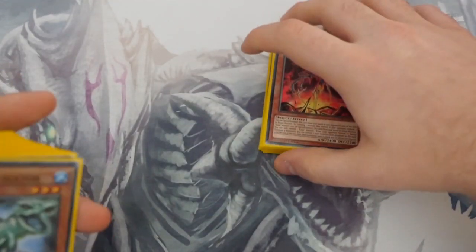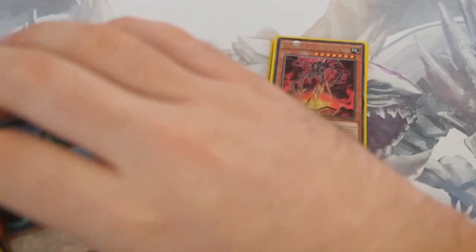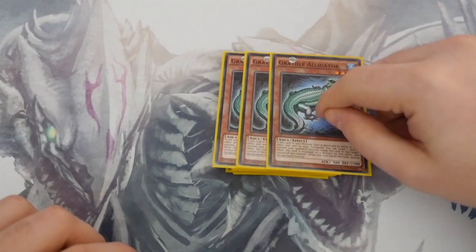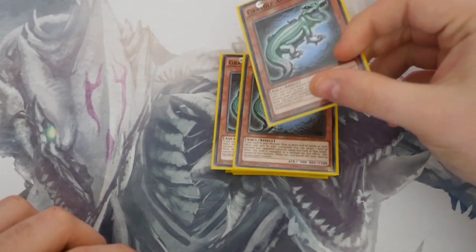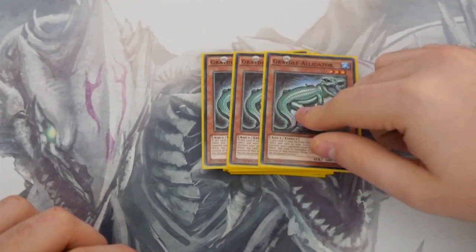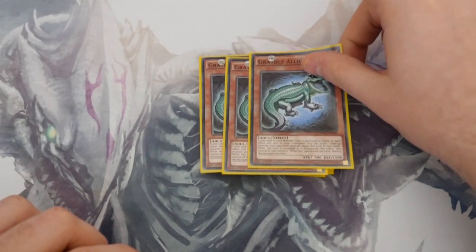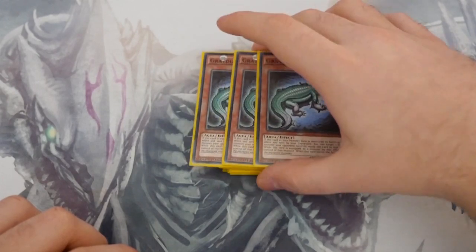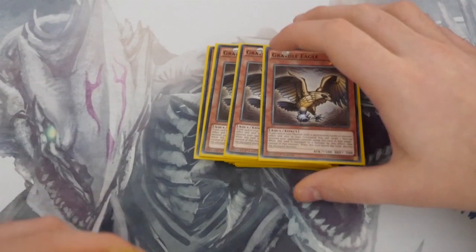That's it for the Kaiju base. The other archetype in this deck is Gradles — this is what makes the deck so fun. Three copies of Alligator: when it's destroyed by battle or by a spell effect, you take one of your opponent's monsters and it becomes an equipped card. That's just great.